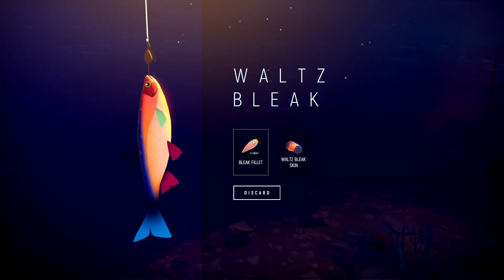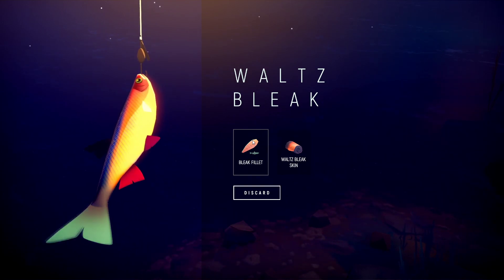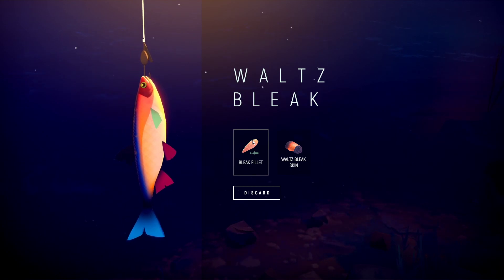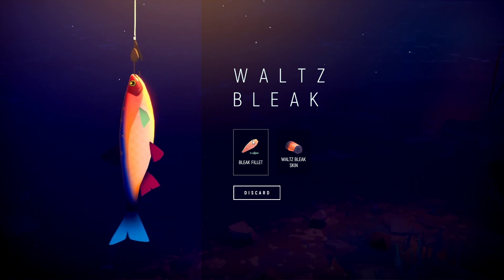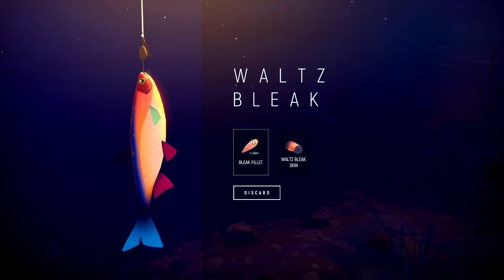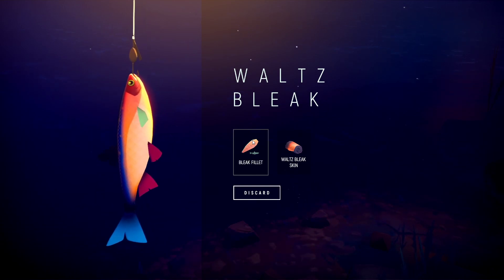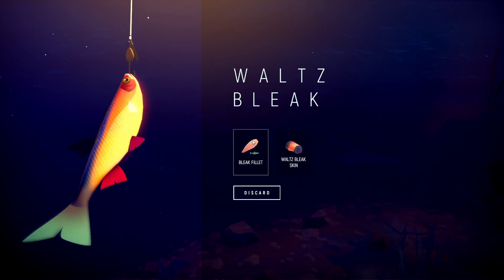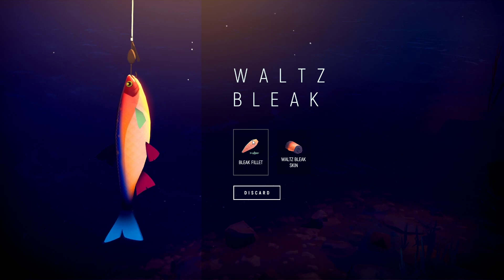Oh, it's from the fish — a waltz bleak is a fish! We can make the camouflage stuff if I just get more of them. All right, there's nothing that we don't know how to get in the game now — there is not an ingredient that I've seen that we don't know how to get. It's a fish! Wait — I'm making my camouflage jacket out of fish skin? I would never have guessed that.